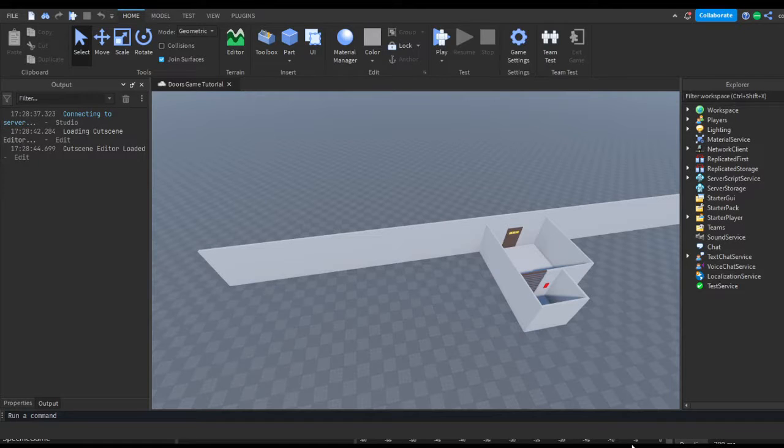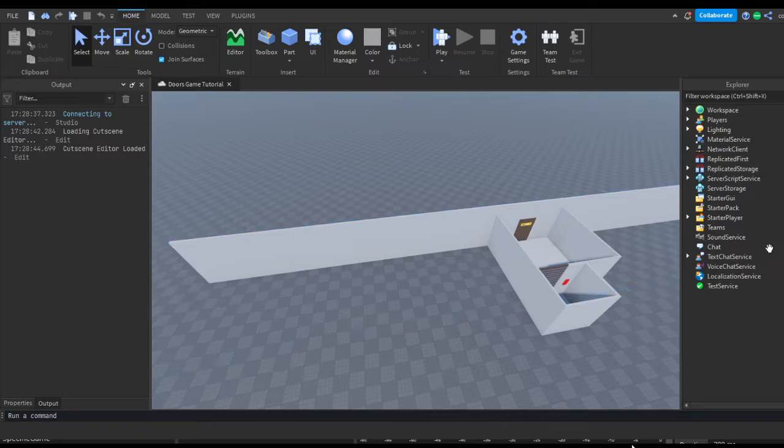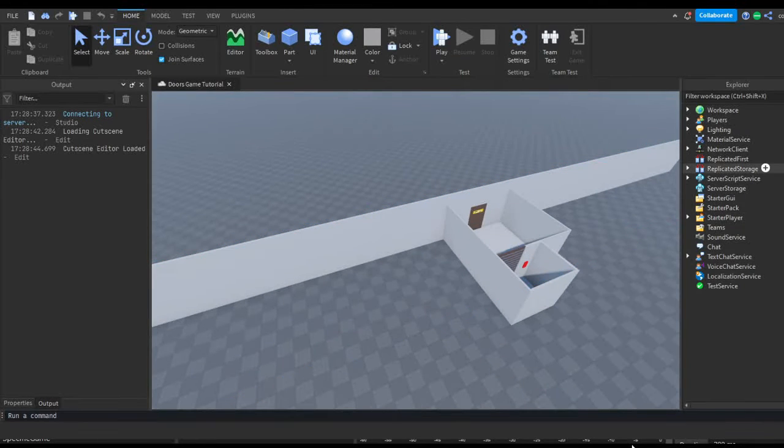Hey guys, welcome back to another video. In today's video we're going to be creating dark rooms for our Doors game. Some rooms will be randomly chosen to be dark, some are going to have the lights on. In the next episode we're going to be adding Screech to this, but this is just setting up the rooms so it's actually dark and then we can add on from there.